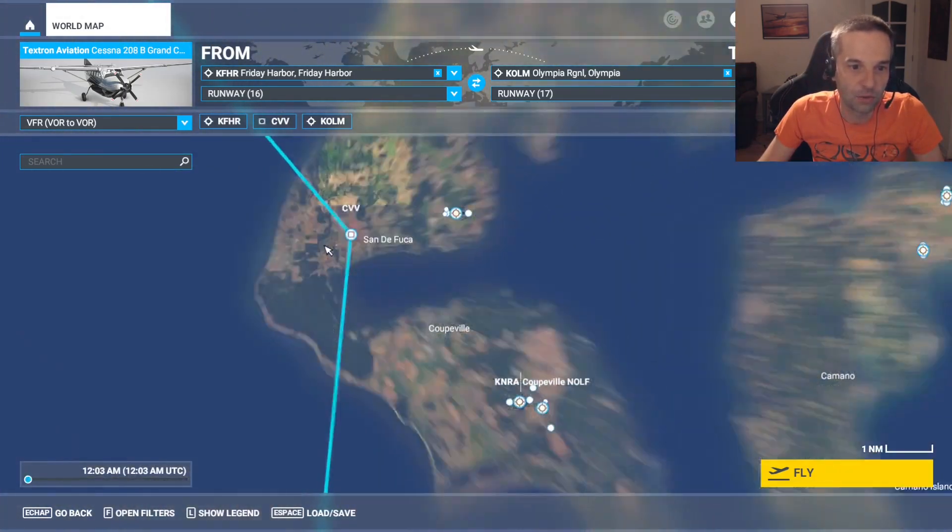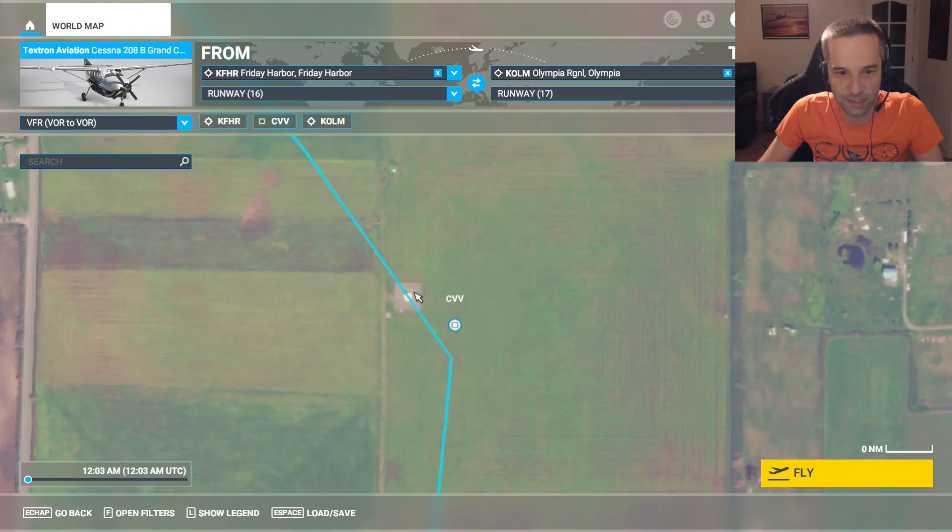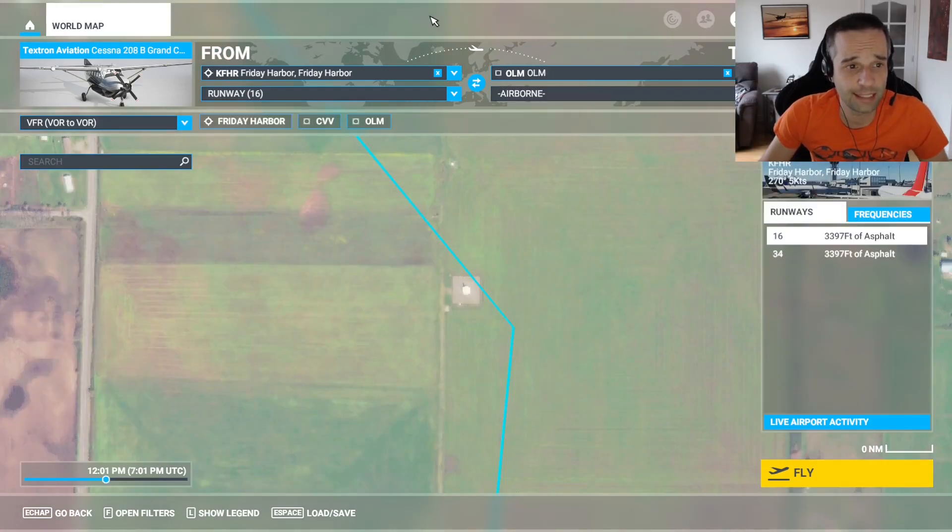One neat thing I did notice: if you zoom in all the way on the flight planning screen, you can actually see the VORs right here below the flight path line. It's a little bit to the left of where the actual waypoint is placed on the map, but it's definitely our VOR right there. That's enough flight planning for today, so let's get into the cockpit.